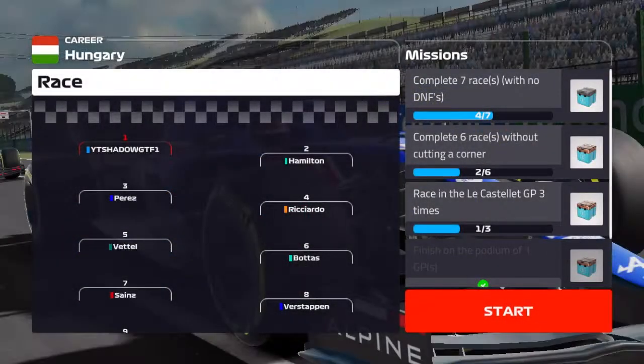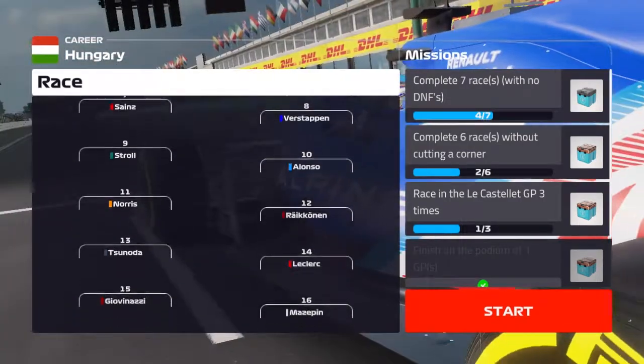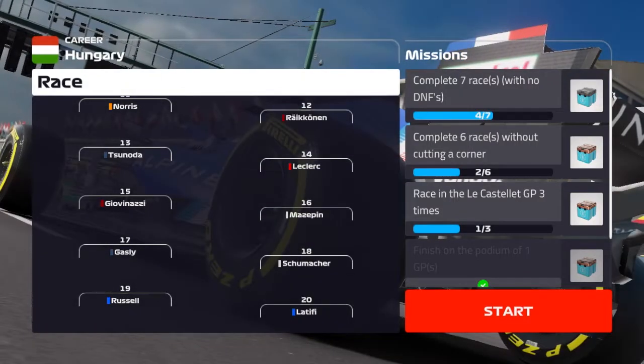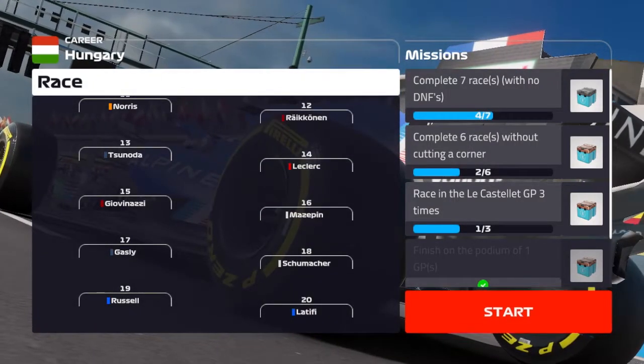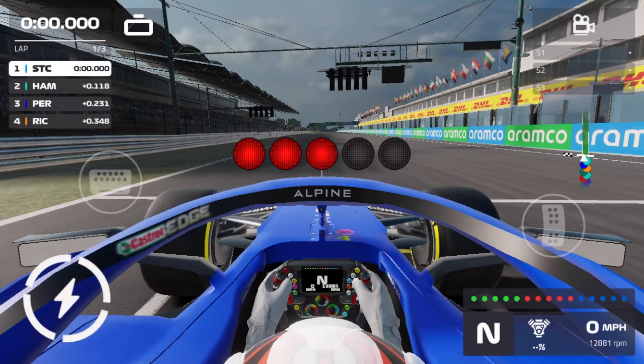Here's the starting grid: it is us, Hamilton, Perez, Ricciardo, Vettel, Norris, Sainz, Gasly, Stroll, Alonso, Norris, Raikkonen, Tsunoda, McLaren, Giovinazzi, Mazepin, Schumacher, Russell, Latifi. We own the grid as we go to five lights, red lights for the Hungarian Grand Prix — the first ever Hungarian Grand Prix.